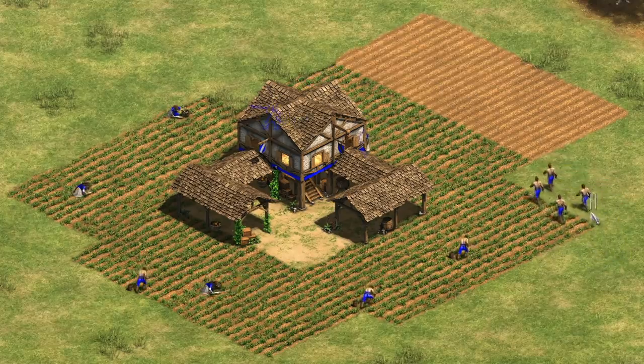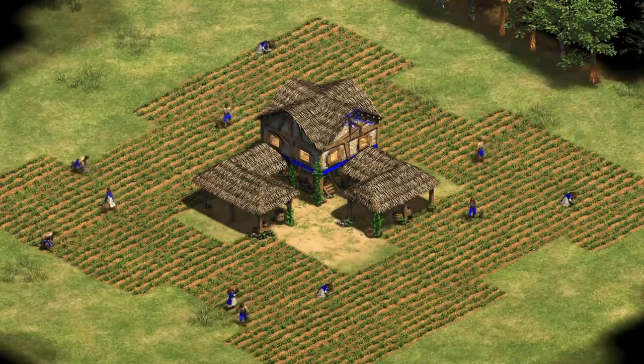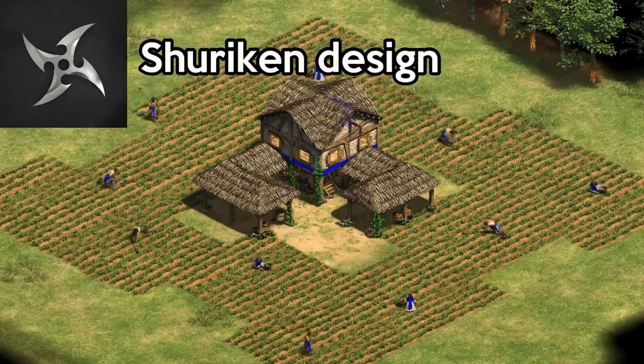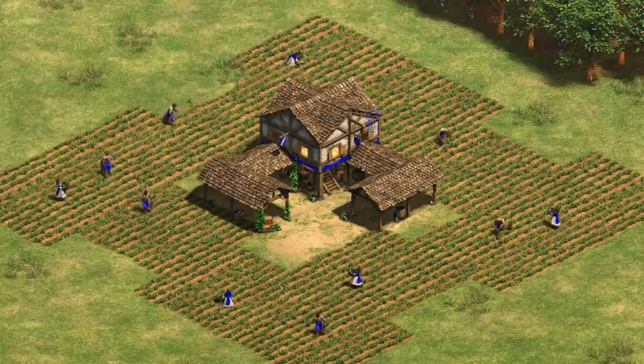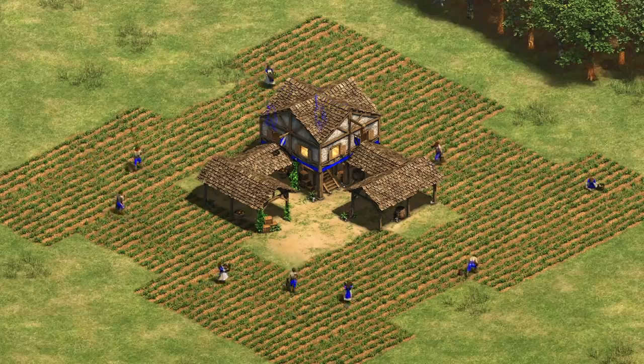The magic H wasn't the only suggestion. Another one was what was presented to me as the shuriken design. It certainly looks fancy, and it was claimed this is as good as the magic H. There's of course a clockwise and counterclockwise variation, and testing both versions I got comparable results with the magic H. So they seem to be pretty solid layouts and certainly contenders, though maybe a little time-consuming to lay down perfectly in a real game. The question is: how do the theoretical walk distances compare to the 2.5 to 4 of the magic H?